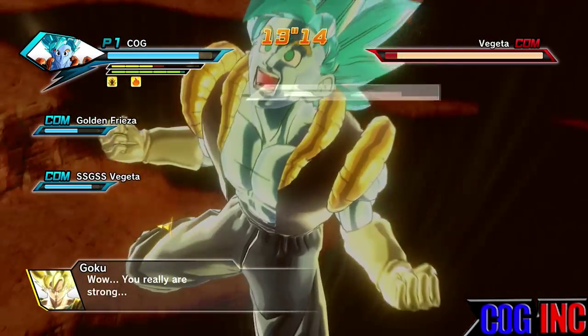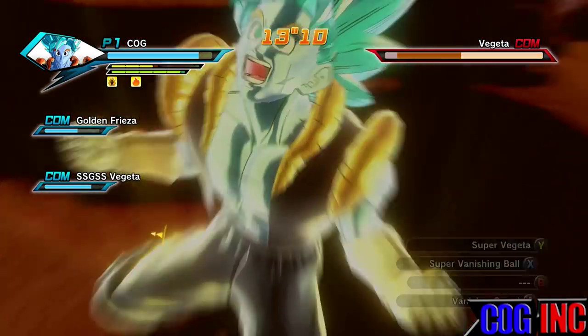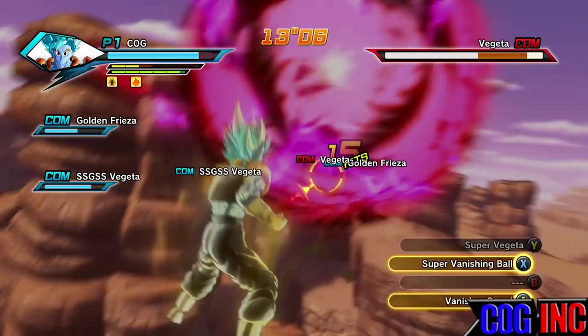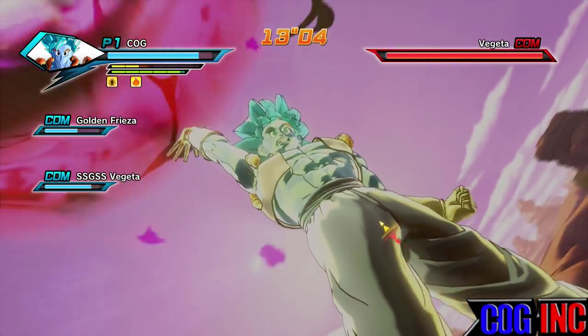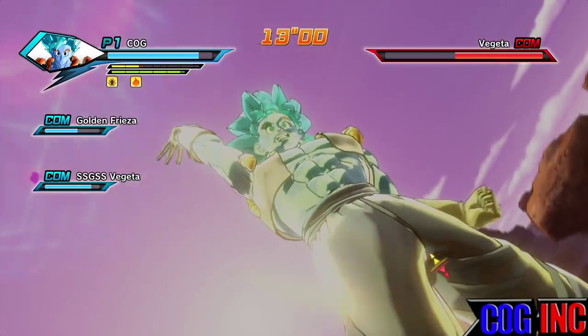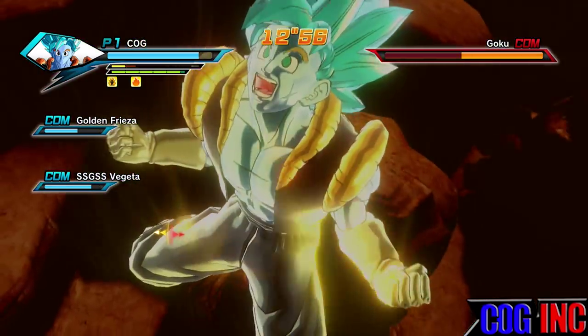You must defeat Super Saiyan 4 Goku before Vegeta, and that will spawn a new enemy alert. They will fuse to become Gogeta, and you must beat him. On top of that, you must beat Super Saiyan God Super Saiyan Vegeta and Goku afterwards, which can be a nightmare and pretty treacherous.